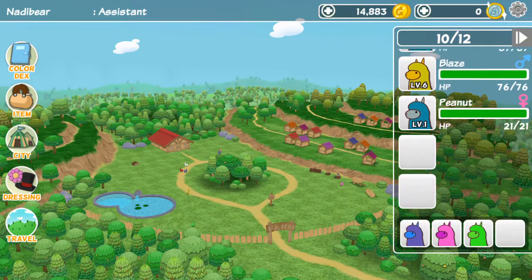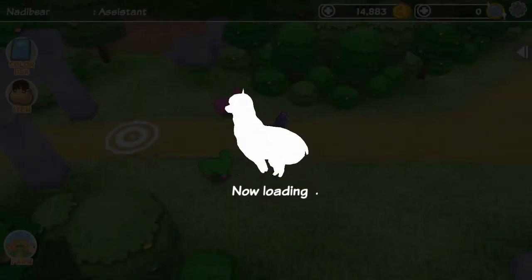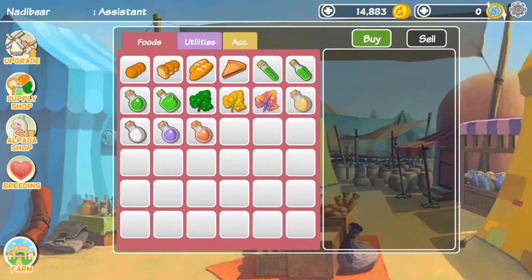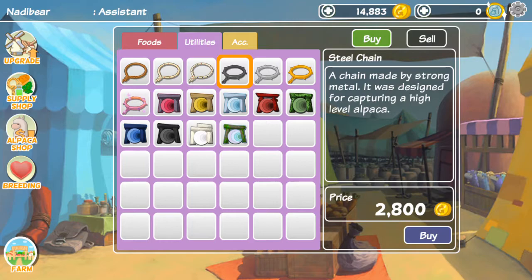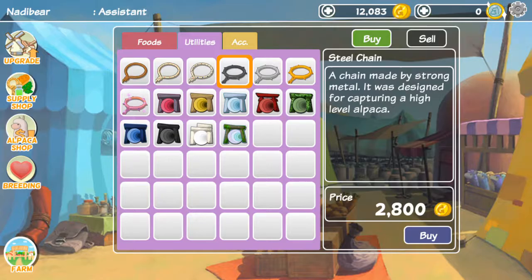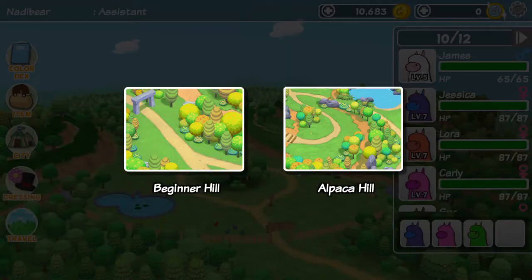Let's go out and find a cool-colored one. We have slots for two more, so we'll go to alpaca world. Let's go back to the shop and buy some stuff first. Let's go to the utilities and get a pretty strong one. We'll get this and one of these as well. Let's go!